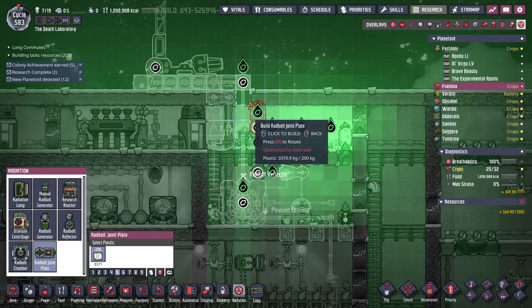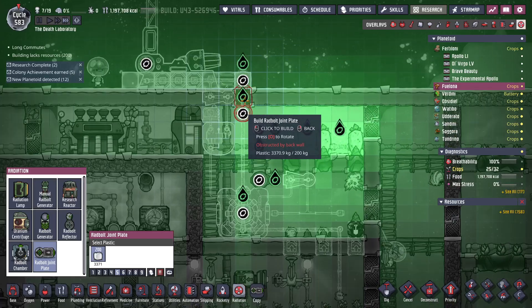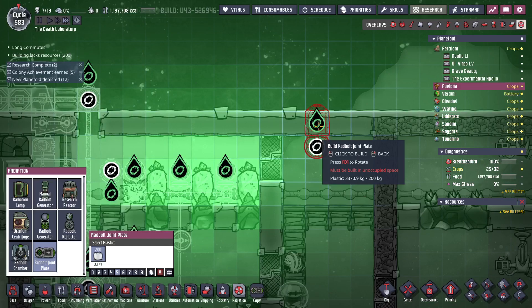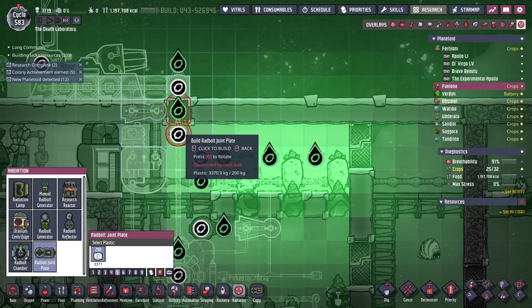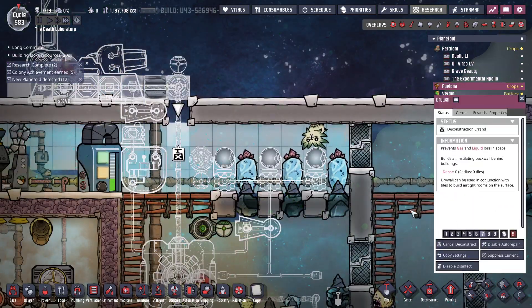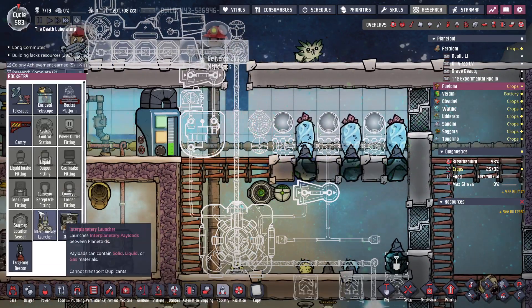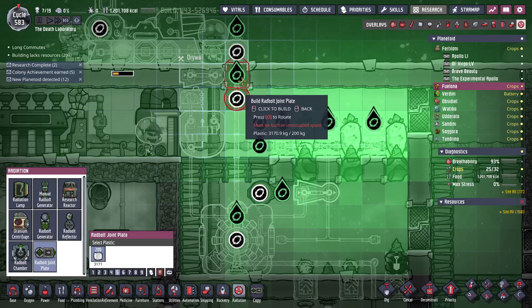I need the ride boat joint plate. I can't build that because there's a backing — how does that make any sense? I guess maybe it considers that to be a solid tile because it's a joint plate. Let's find out; see if it keeps the air in.